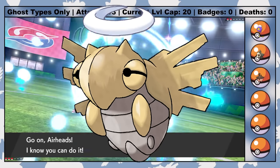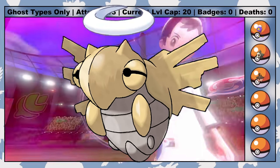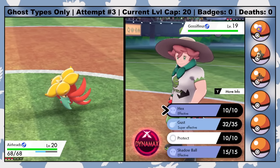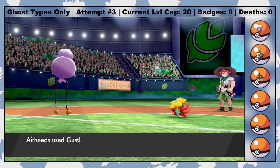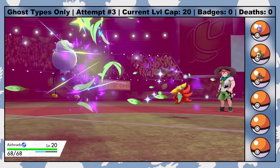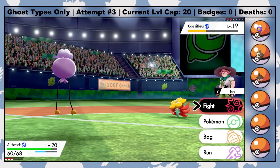I'm also banning Shedinja, which was a possible encounter I could have gotten by now. Shedinja's ability Wonder Guard trivializes anything that doesn't have a super effective move — for example, none of Milo's Pokemon have a way to damage Shedinja. So no bug carcass for me. Instead, it's up to Airheads and Candy Corn.